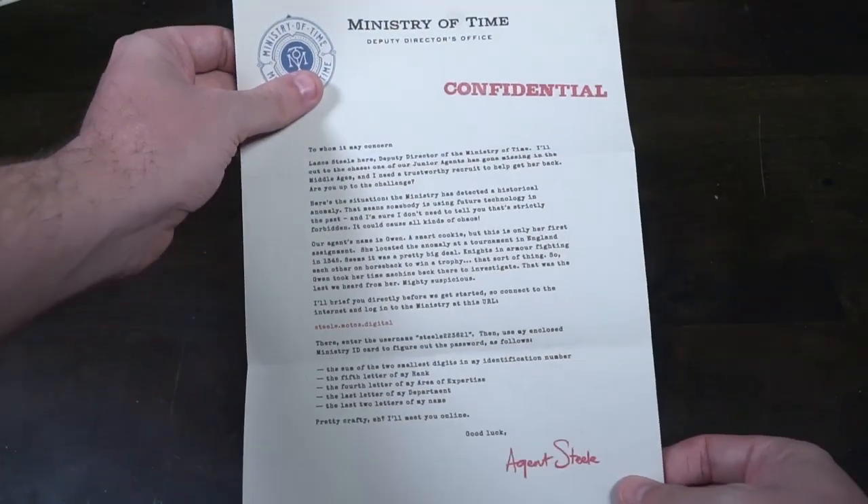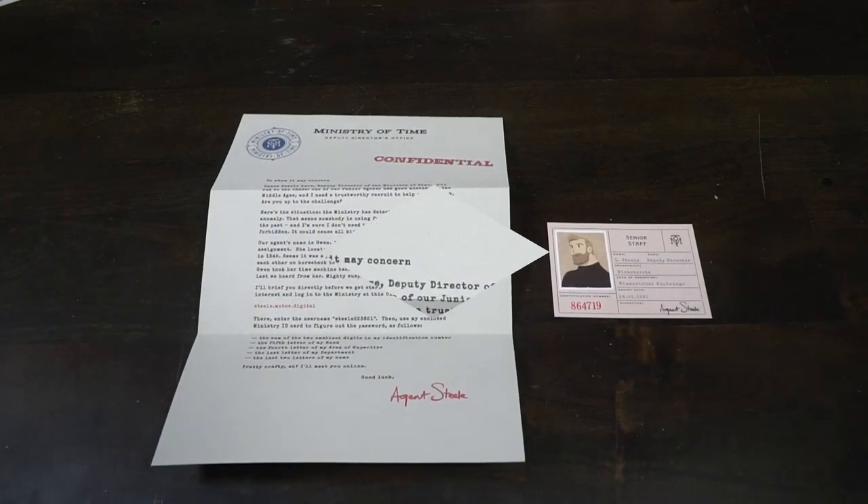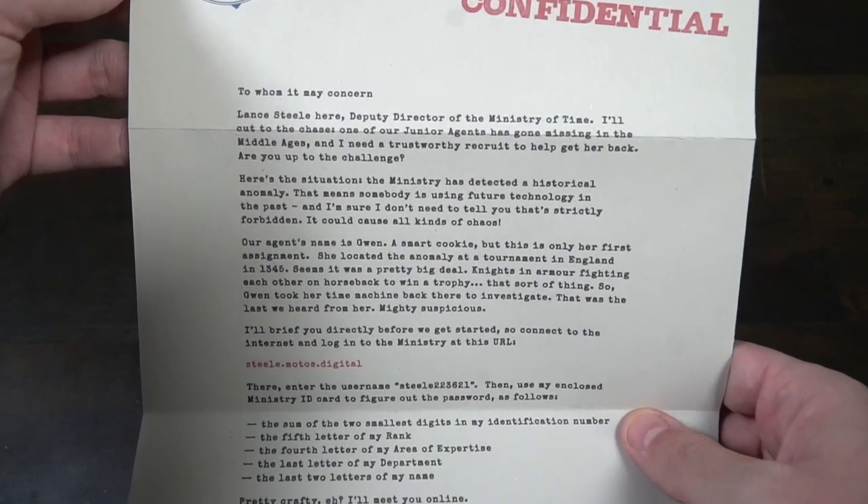The setup of Mini Mysteries is very simple. Basically you'll open up this envelope and dump everything out on the table. You're going to get something that says 'open first,' which you will then open up. It comes with instructions as well as maybe something else, and then you'll read it. You'll unravel this piece of paper and it will start with 'to whom it may concern.' It goes through the story idea as well as an internet site with a username and password specifically for you.